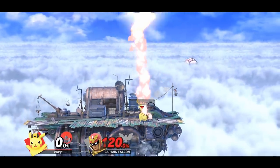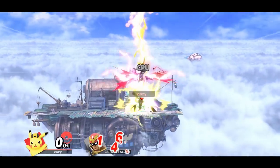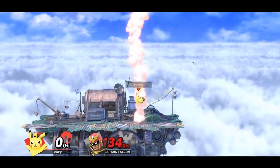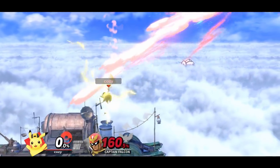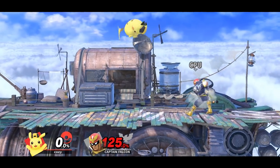As Pikachu, if you grab the opponent and throw them upwards, you may be able to follow up with down B, or thunder. This can work at some slightly higher percentages, but the Pikachu player has to jump while they use down B. And if Pikachu comes down with a falling up air, they may be able to follow up with an up smash.